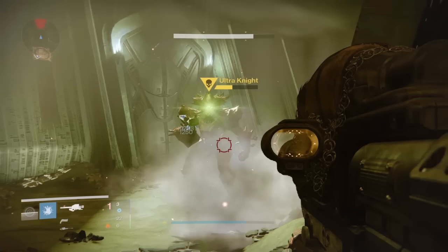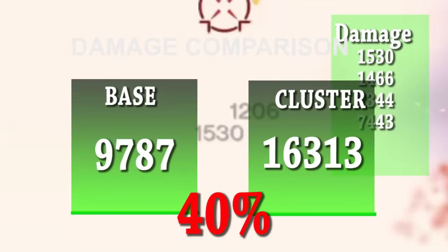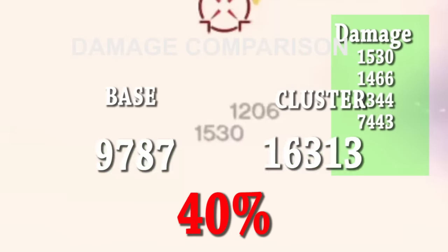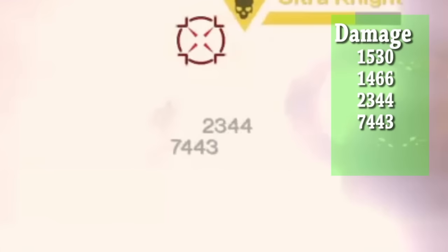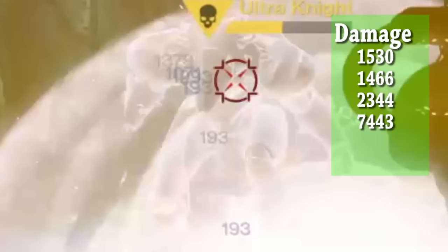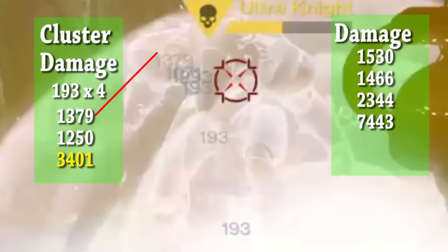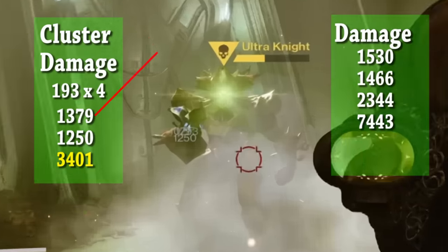Assuming the knight's health is at 30,000 hit points, that should be a little over half — which it appears to be — giving us a 40% damage increase. On the second attempt the numbers were pretty much the same, except one cluster may not have been a direct hit, hitting for 1,250 instead of 1,379, so not much of a difference.